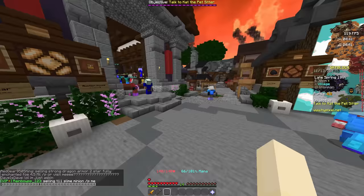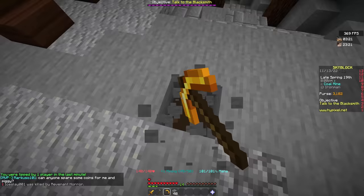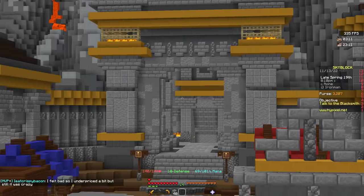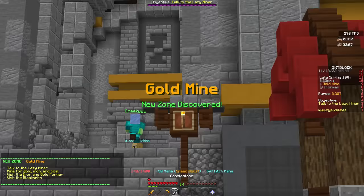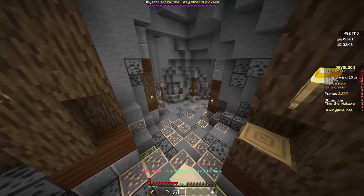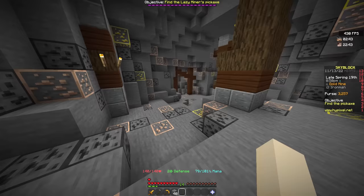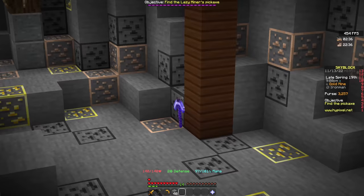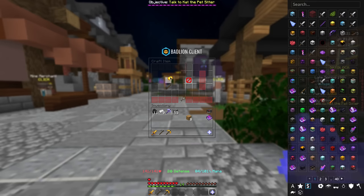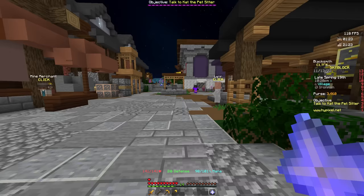Now it is time to take on the deep caverns. And there we go — we have reached mining 1. Head over to the gold mine and we can get the miner's pickaxe — the lazy miner's pickaxe. This pickaxe will allow us to have the enchant called smelting touch, which basically just auto smelts all the ores you mine. Now I've got to talk to Rusty and now reach mining level 5.